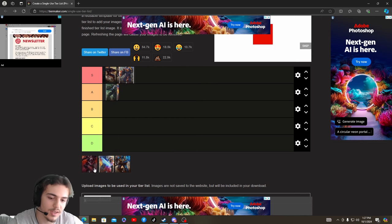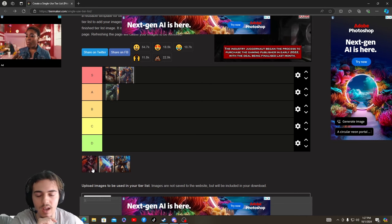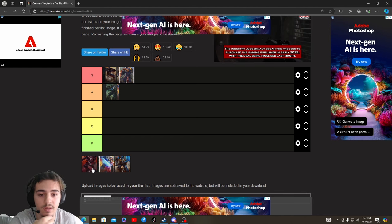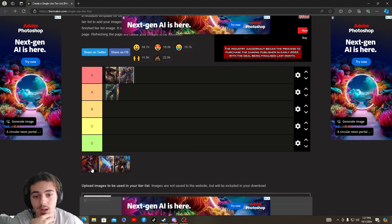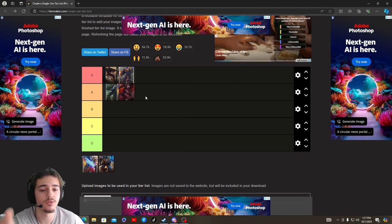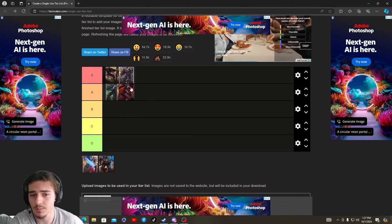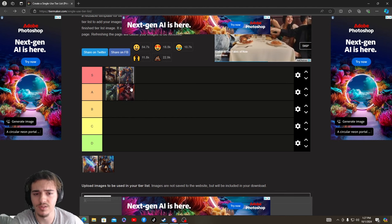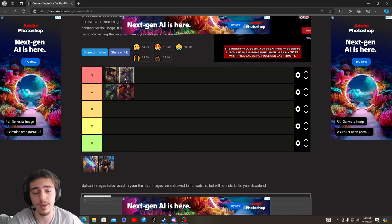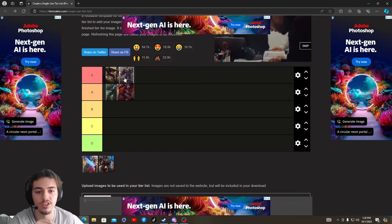We're going to get to the Vanguard. After the nerfs to contested health and overhealing, the Vanguard used to be A but I might put him at low A now. With only two armor you really need good survivability. Is the Vanguard better than the Heavy? The Heavy does a lot more damage, has a lot more survivability — especially now after the new patches where armor is a huge deal.